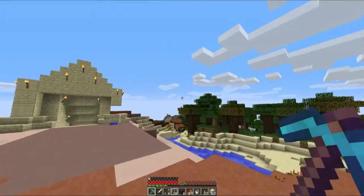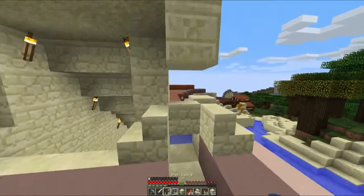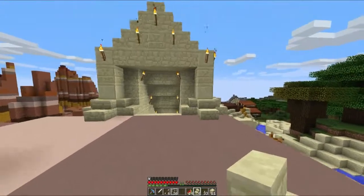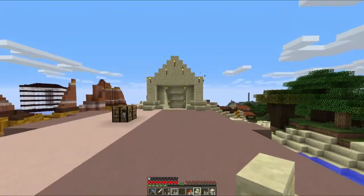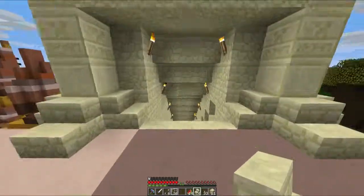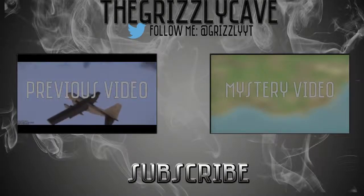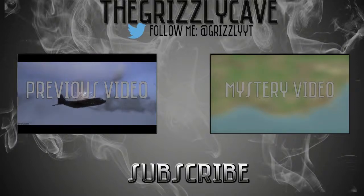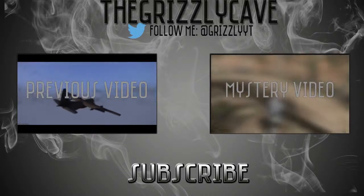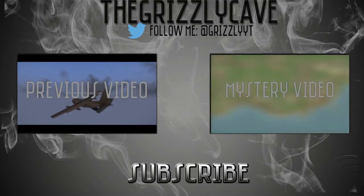Anyways guys, I'm gonna call this one an episode — I'm gonna fix that before I take the screenshot for the thumbnail. Okay, there we go. Let me know down in the comments what you guys think about this entranceway and the village down below and what we should do. See you guys later! Thanks for watching — if you enjoyed go ahead and click the like button, and if you really enjoyed go ahead and subscribe. On the left is a previous video you can click and watch, and on the right is a mystery video — a random video. See you guys next time!